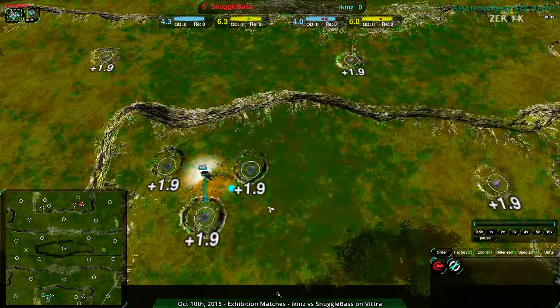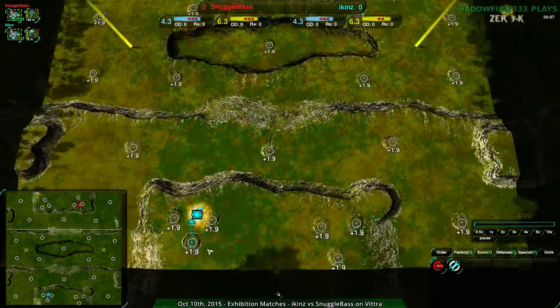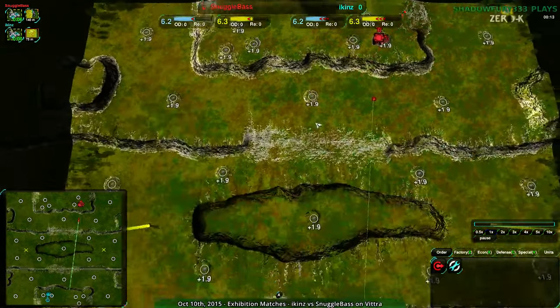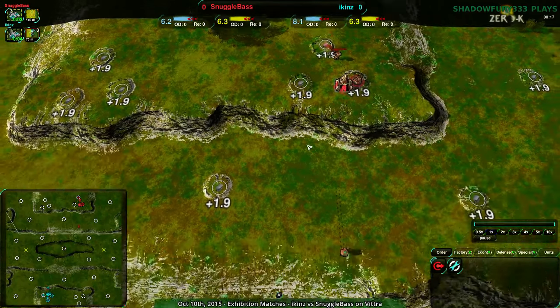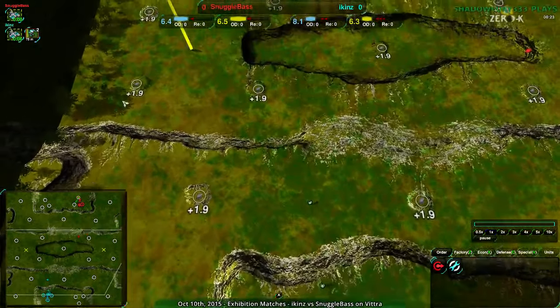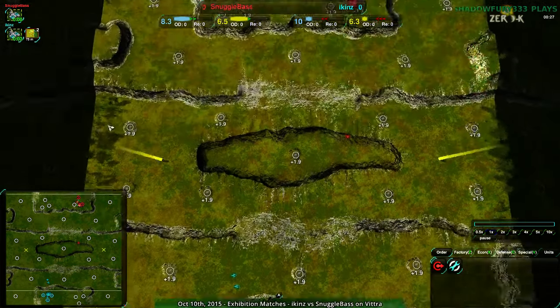Vitra, as a map, for those of you not familiar, is kind of more of a 2v2 map than a 1v1 map. You start out with two triple mech spots on both sides, and a fairly wide area. Usually what happens in 1v1 is people expand along the plateau, then expand in rings — nearest mexes to the next set of mexes.